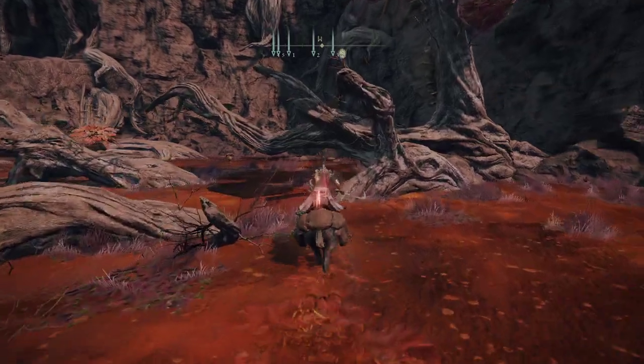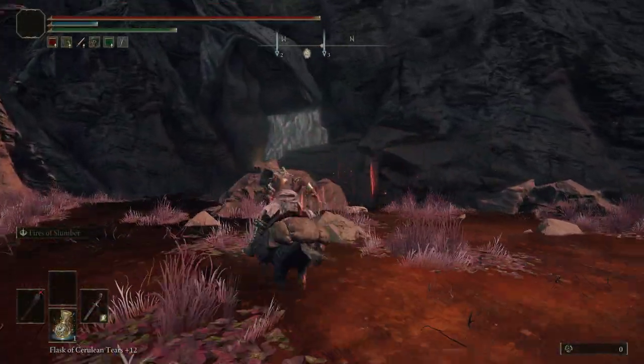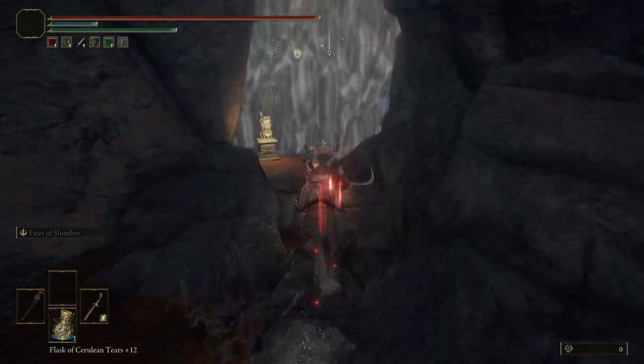Back in the corner of this rot swamp will be an imp statue and we'll stick our keys in there and we'll go inside Gael Cave.